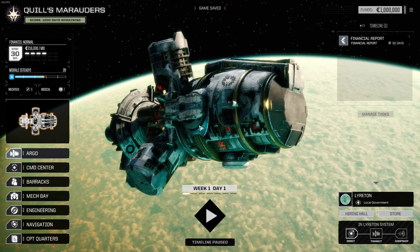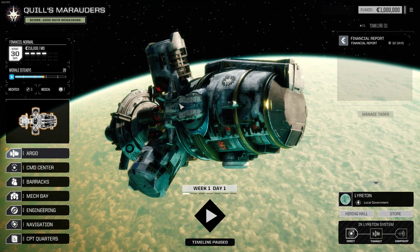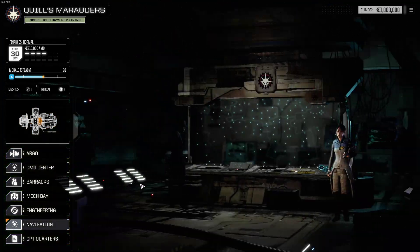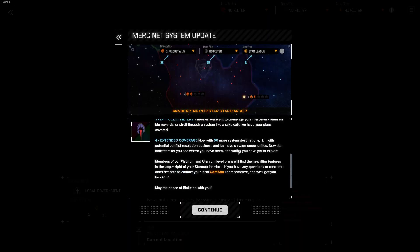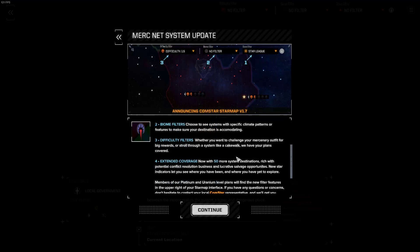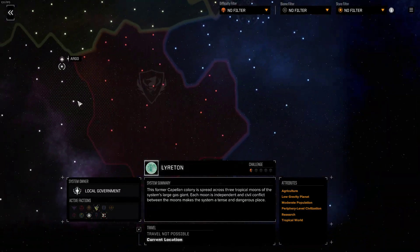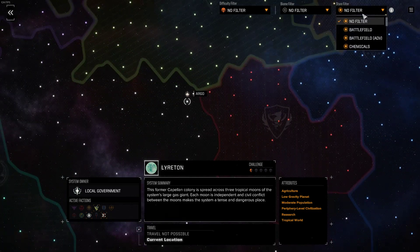So here we are. Unlike the story, we get to start with the Argo right away. We can take a look at the star map. The new map — extended coverage now with 50 more system destinations. Built-in bigger maps and a bunch of extra filters, especially for the store. You can filter for different types of gear, like advanced electronics, which highlights places that might sell advanced electronics — stores where you'll find more plus-upgraded weapons. All these filters have some value.